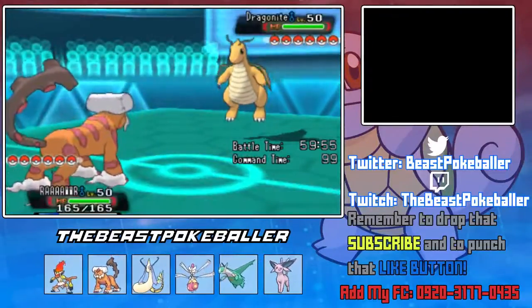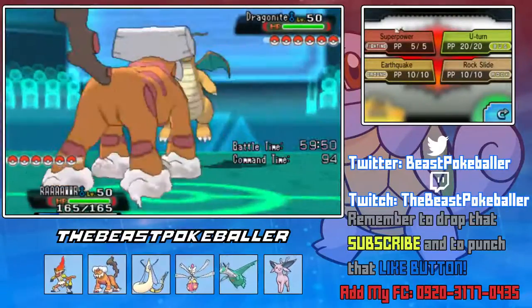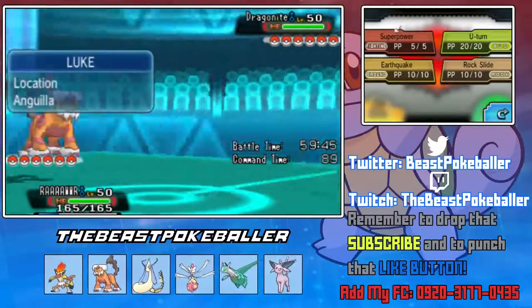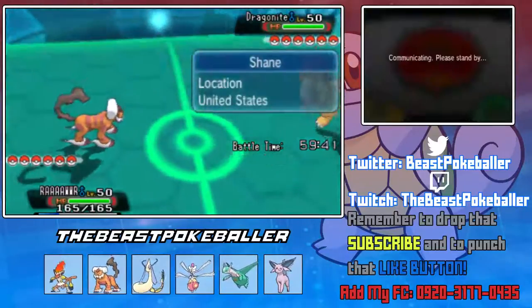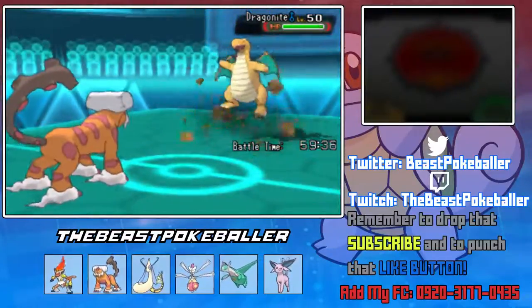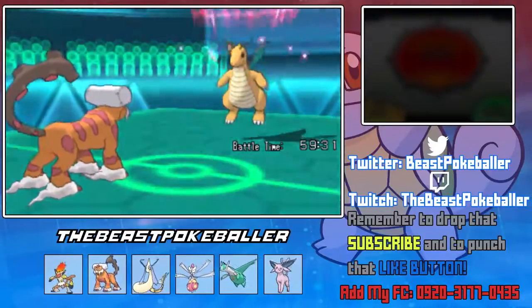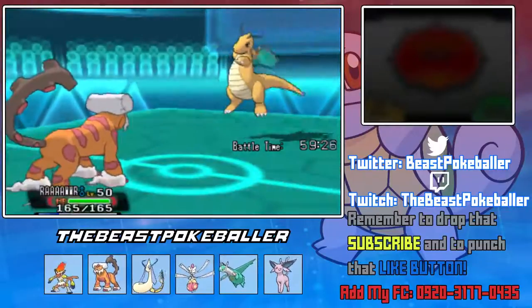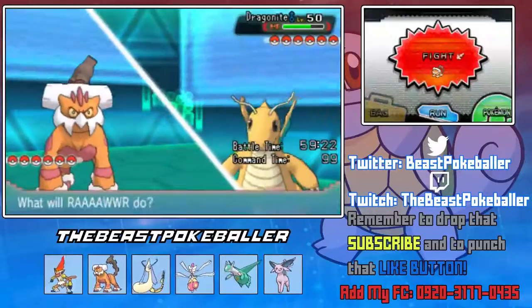Ooh, Intimidate. So basically, he's gonna want to get the free Dragon Dance up right now. But I think even after a Dragon Dance we'll outspeed him, because we're Scarfed. We are Adamant, but we're also Max Speed. Let's just Rock Slide. He's carrying the weakness policy with the Multiscale. He's gonna Dragon Claw — I don't think that will kill. Yeah, we're still gonna outspeed him.